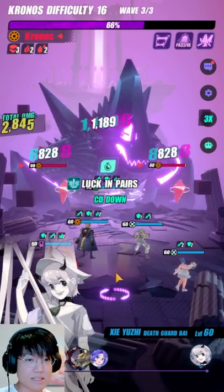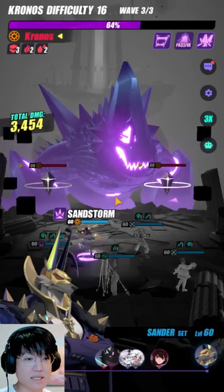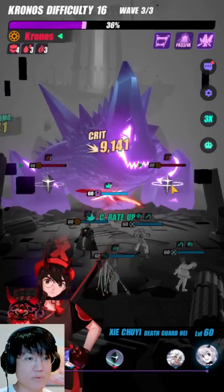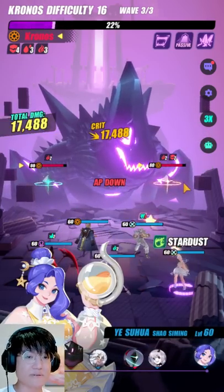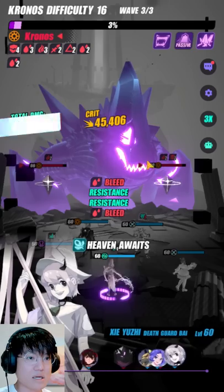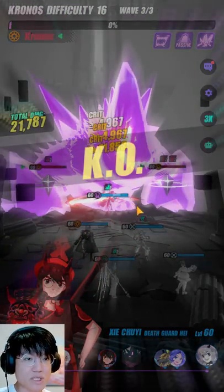If you actually notice, his absorb AP is type disadvantaged, but it multi-hits, and therefore there is a good chance of actually reducing his AP, which is pretty nice. And his normal skill as well reduces AP from all the enemies — it will reduce the AP of all the followers around the boss as well, as long as it hits. So that's pretty cool.